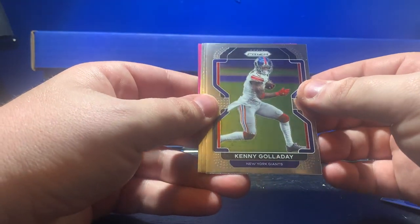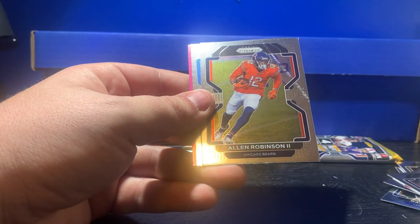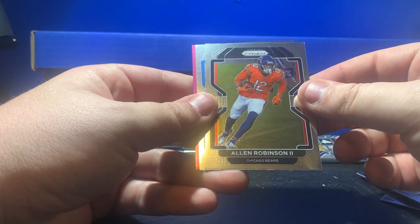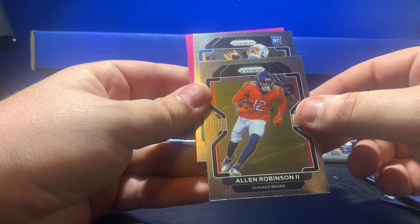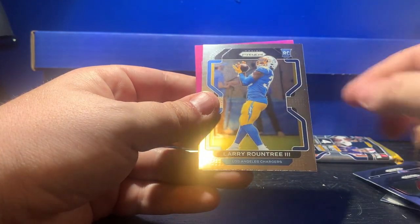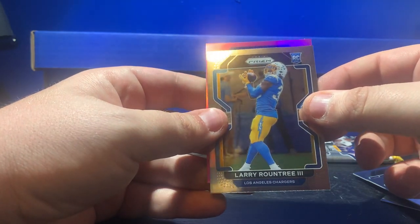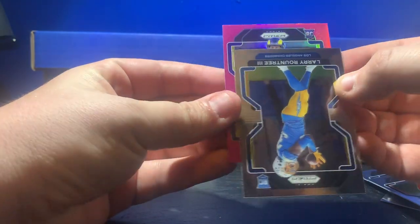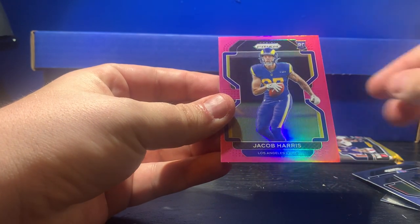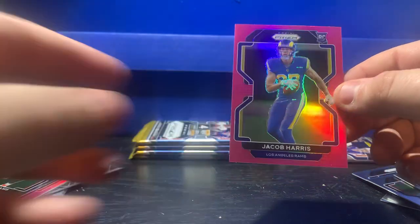Kenny Galladay, another pink prism. Alan Robinson, our rookie for the Chargers — Larry Roundtree the Third. Centering is getting better as we're digging deeper in. Los Angeles Rams for our pink prism — it is going to be a rookie, Jacob Harris. And I jinxed the whole centering thing — horrible centering.